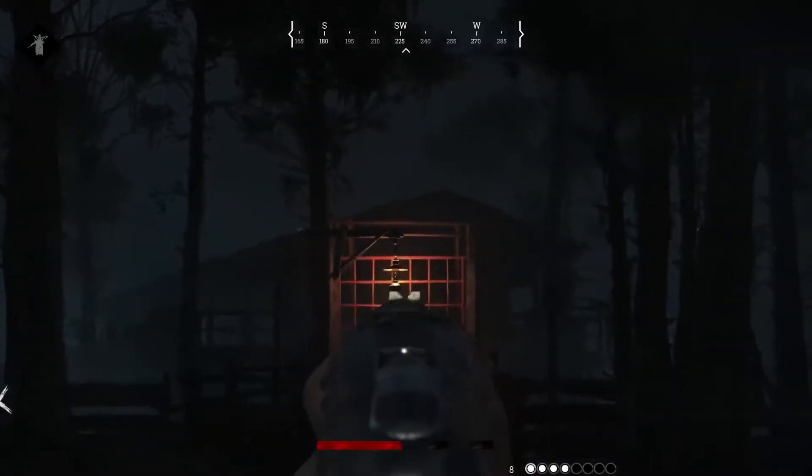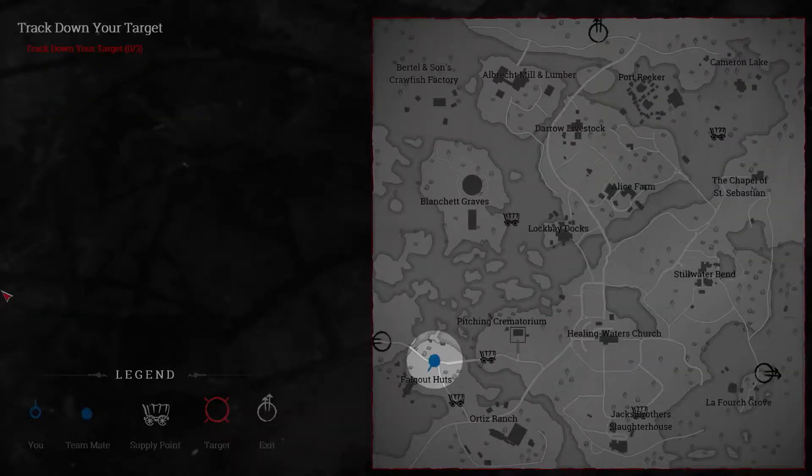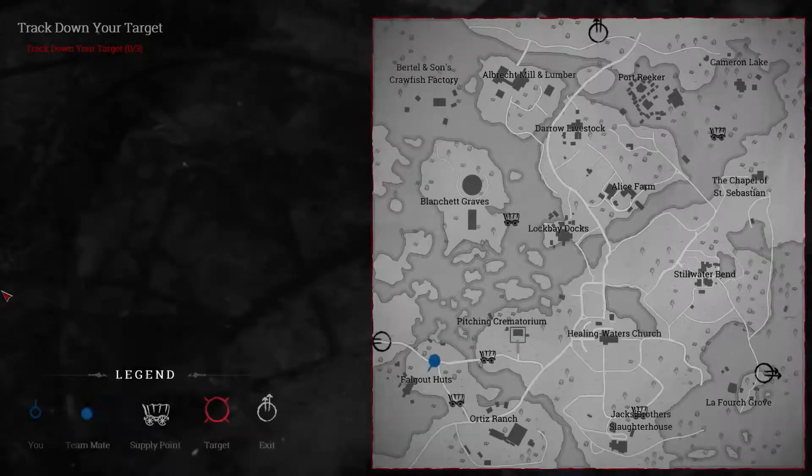You will be using your map a lot, which you can open and close with the Tab key. The map shows your current location, the location of your teammate, resupply points for ammo and health, compounds — one of which will contain your target — and exit points.